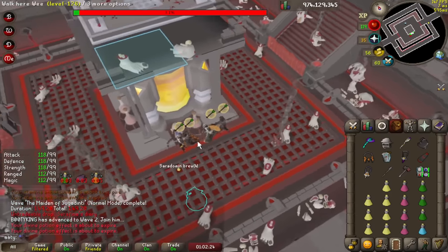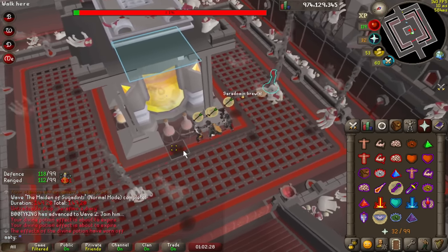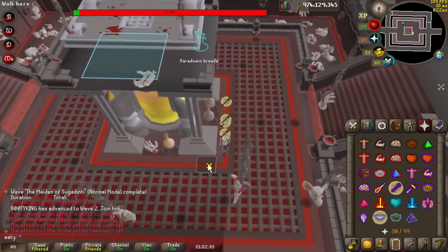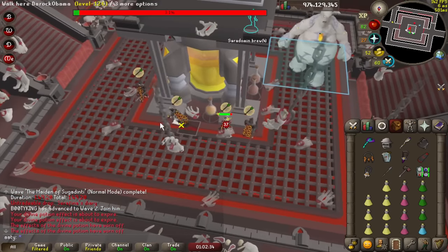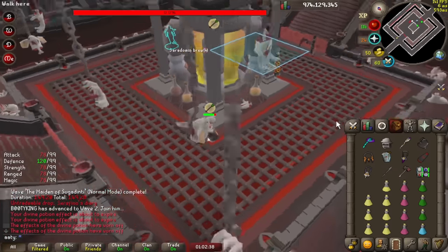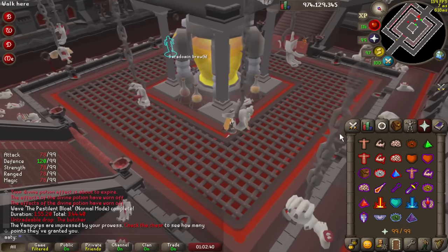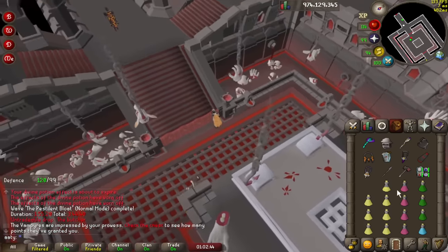We're just staying opposite bloat, trying to move very carefully, dodging the hands on the ground where we can. If you do get hit, don't worry too much — it's not the end of the world. You'll take a bit of damage; you can brew and start moving shortly. You can spam brew — panic brew — and just run. Basically do everything you can to stay alive. You've got loads of supplies, so don't be afraid to use them.